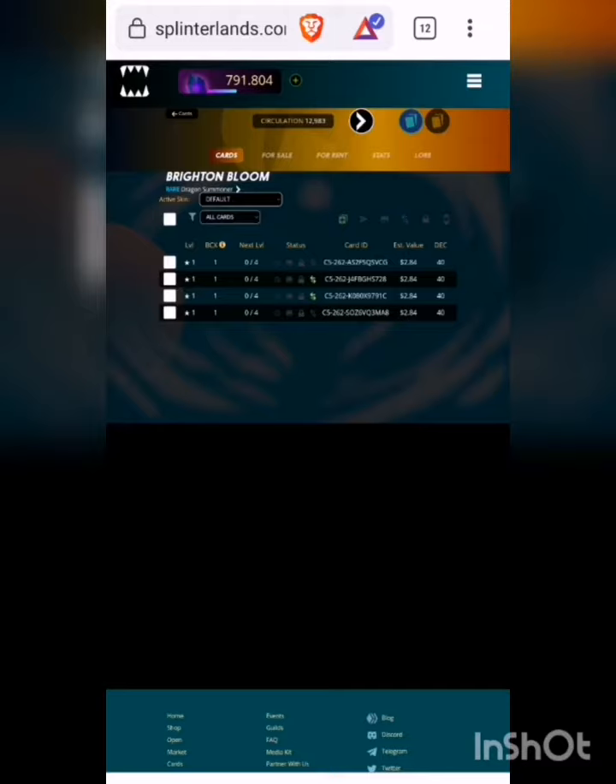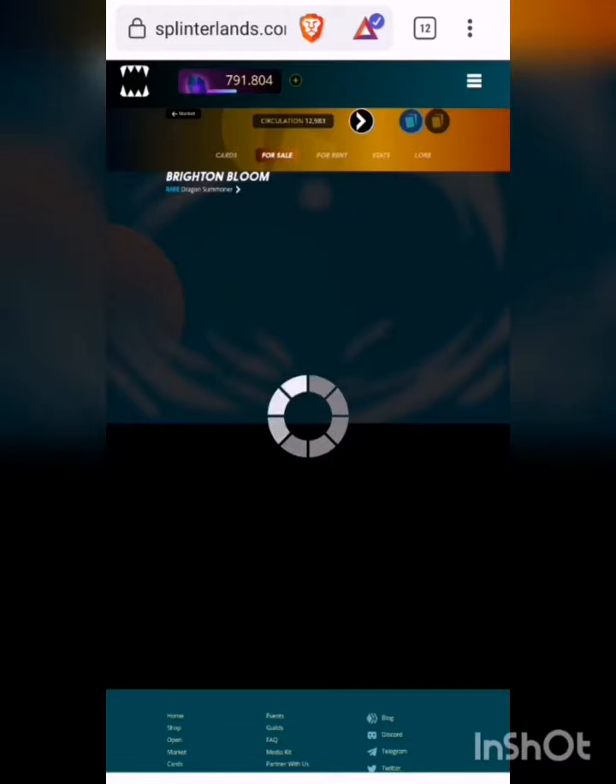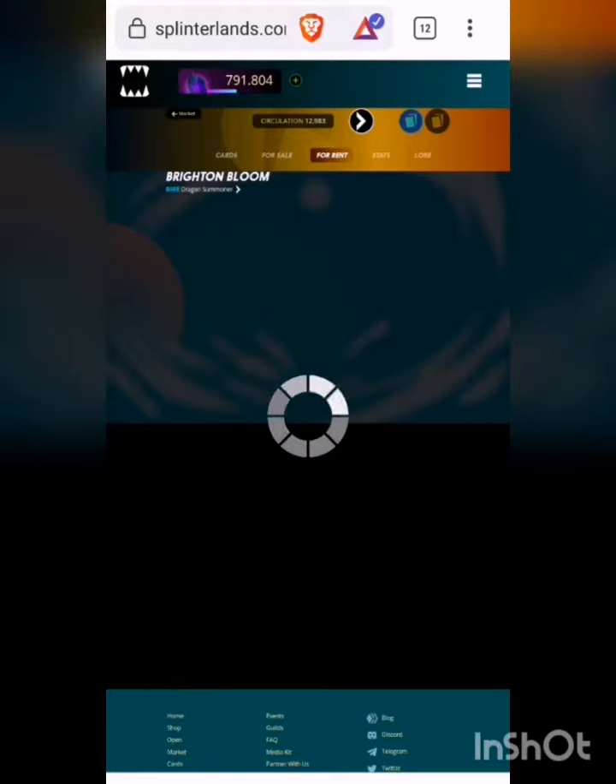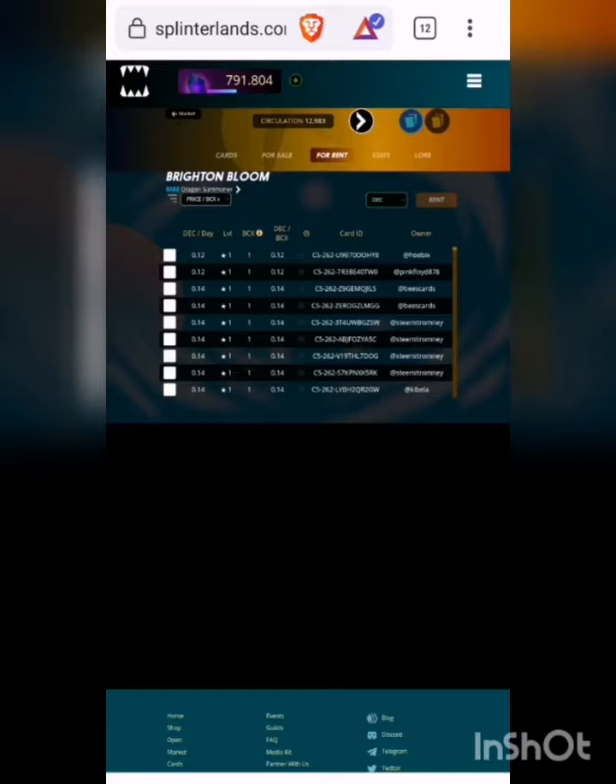You can buy them on the marketplace for relatively cheap. There should be some — yeah, around 600 to 650 DEC around there. You can see I could buy them now. I might actually buy one later, but even just to rent this card — let's have a look at the price — it's 0.12 DEC.